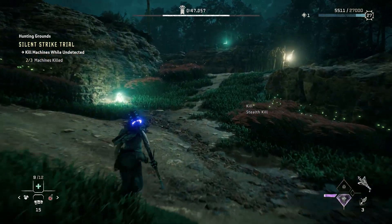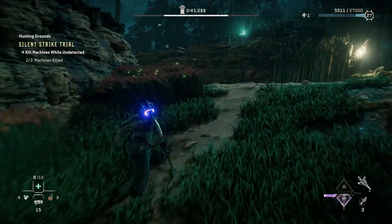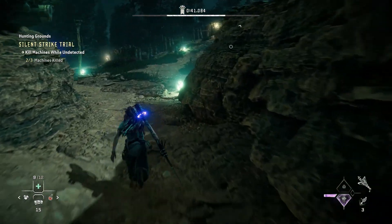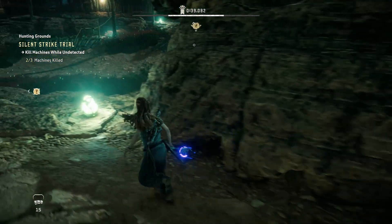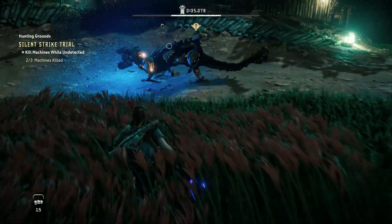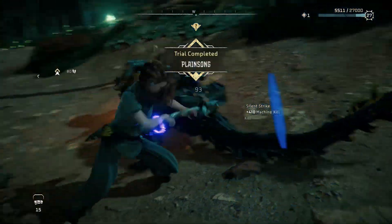The last one you go for paths around sort of the far side of the complex, so you want to be careful because he'll be coming just around this corner at the same time you're coming in. If he's not far enough around the corner, he'll spot you if you come out, so you want to sort of leave that kind of gap. Move in, take him out, and that's all three of your stealth kills done.